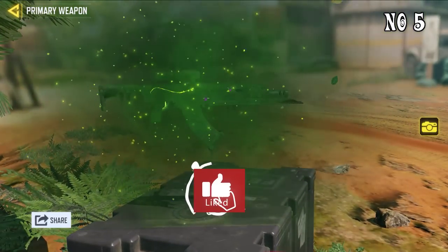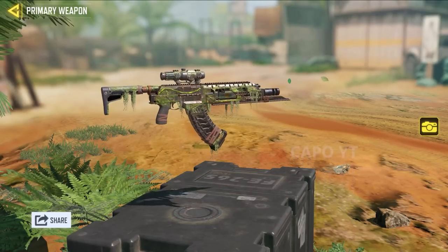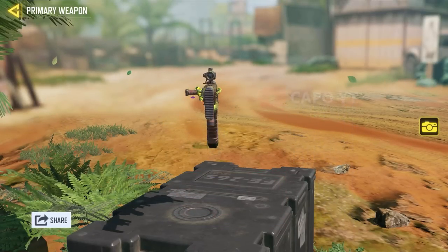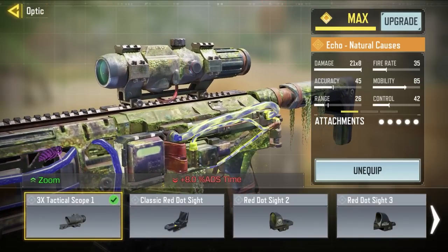Number 5. The fifth spot goes to Eco Natural Courses. The reason why it's in fifth place is it's a shotgun, but they came up with the 3x tactical scope attachment for this blueprint.